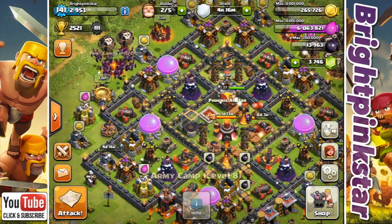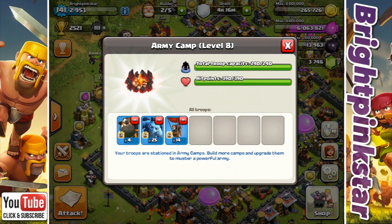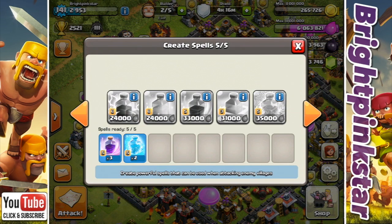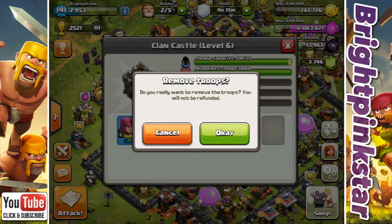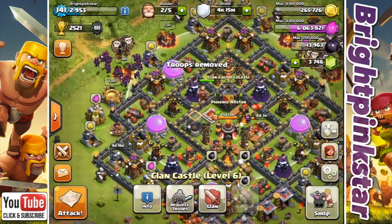In my army composition I've got four hounds, 25 minions, and 14 balloons. In my spells I've got three rage and two freeze, and in my clan castle I've got a mix of minions and balloons. I've just got a rogue archer there so I'll just get rid of that one in case it sets any skeleton traps off.